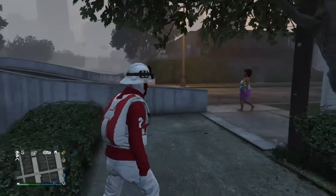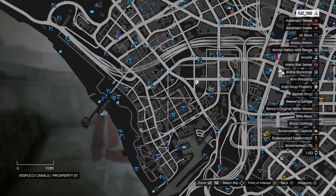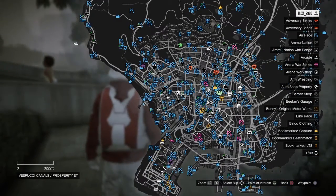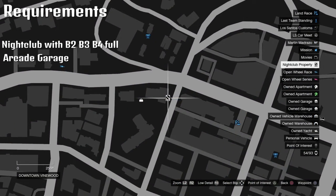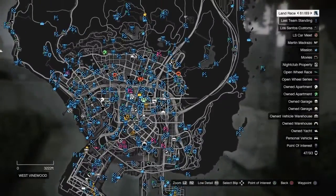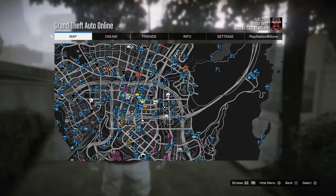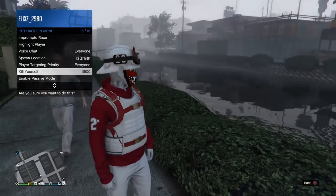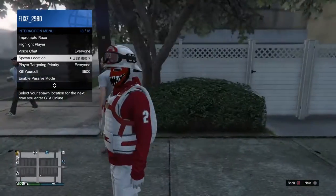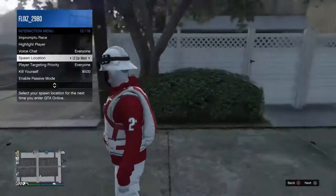In today's GTA video I'll be showing you the new easiest GTA rapid duplication glitch. The requirements are: you will need a nightclub with B2, B3, and B4 filled up with cars, an arcade with free elegies and the car you want to duplicate, and your spawn location needs to be set to LS Car Meet. Let's get into the glitch.